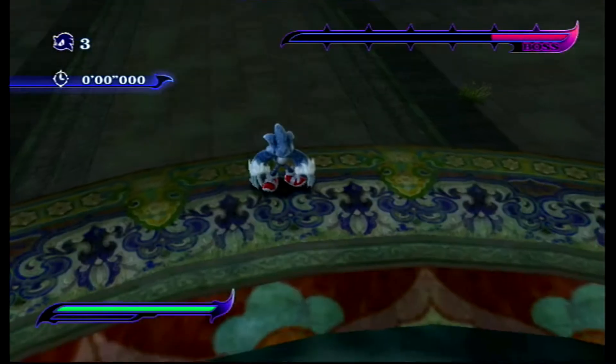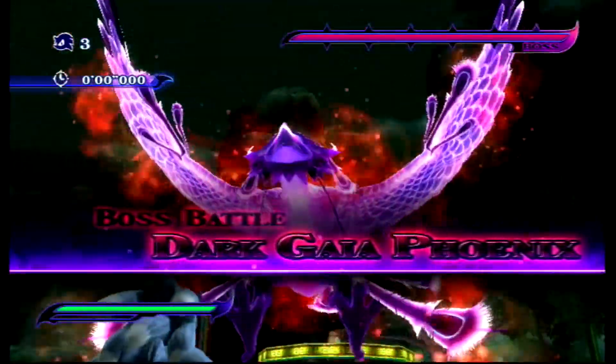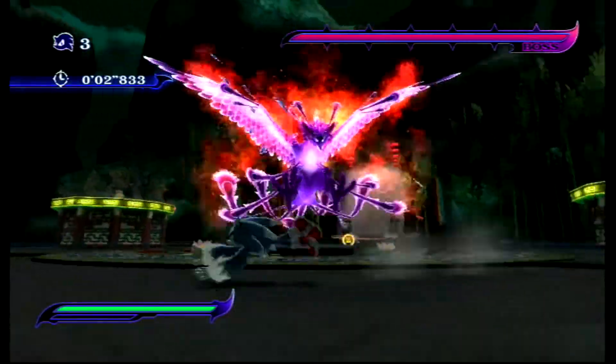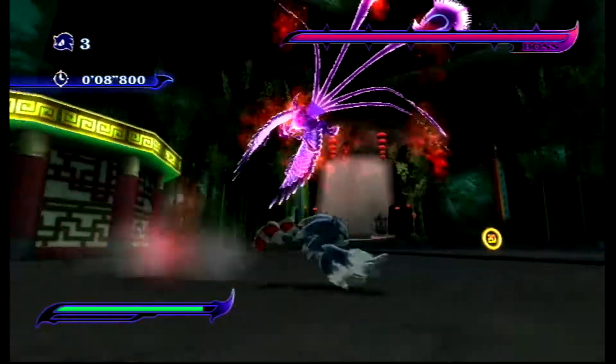So now we've got the dark guy, a phoenix, which looks nothing like a phoenix, by the way. I know it's on fire, but aren't phoenixes generally supposed to be orange? SA2 got it right, even if the phoenix in that game is really tiny, because he's a chao animal.